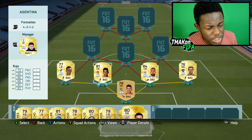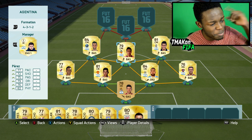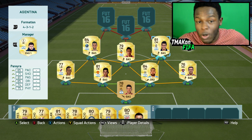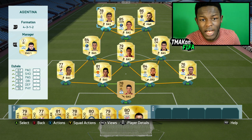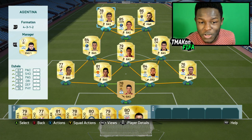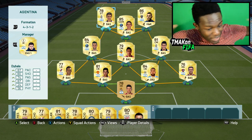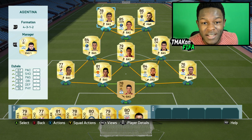Back 4, we have Vangioni, Rojo, Otamendi and Bufferini. Central midfield, we have Pastore, Perez and Perea — quite OP if I can say so myself. And to finish off the team, we have Di Maria, Dybala and Tevez. Imagine coming up against them in a game. This is the team as you can see, guys. Tevez, Dybala, Di Maria, Otamendi — there are a lot of beast players.